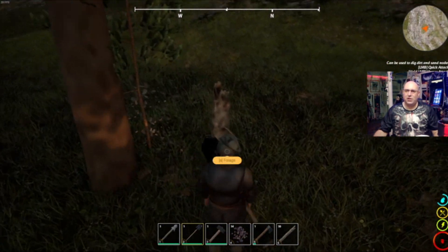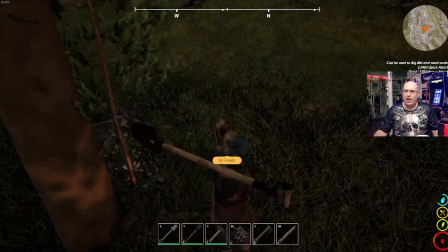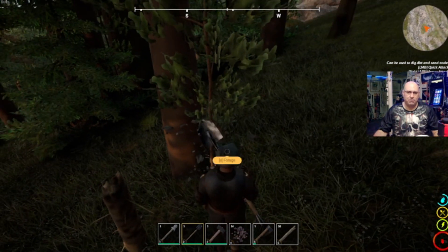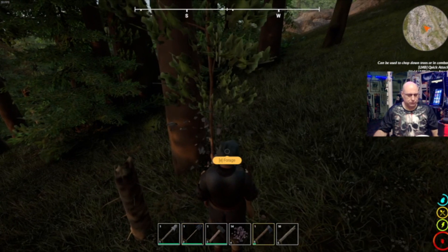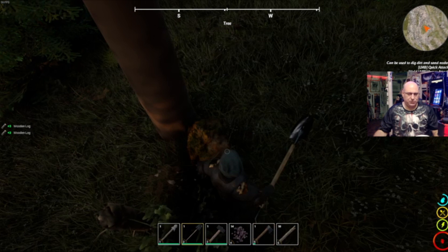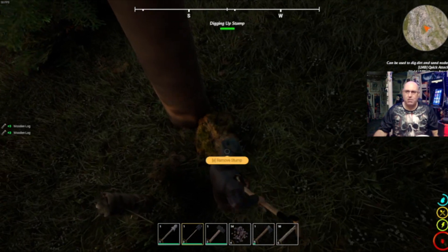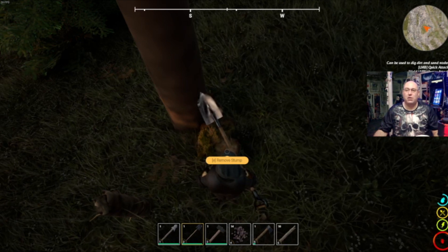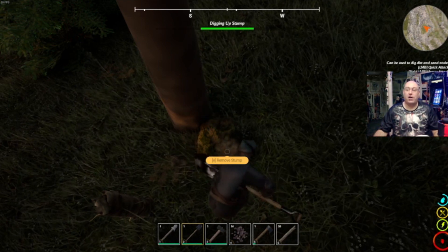These trees here — those are for ambient purposes. When you see those stumps you can't really attack them and you can't dig them up, which can be problematic if they're near your house. They have no hitbox so you can walk right through them — you're not going to get stuck on them.